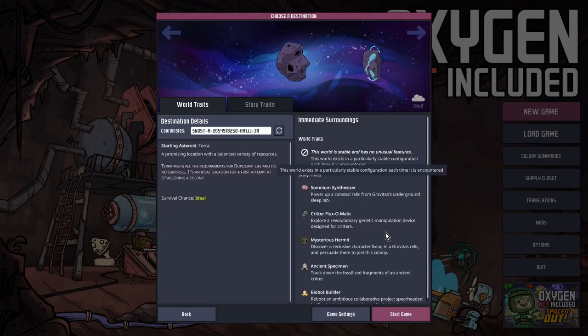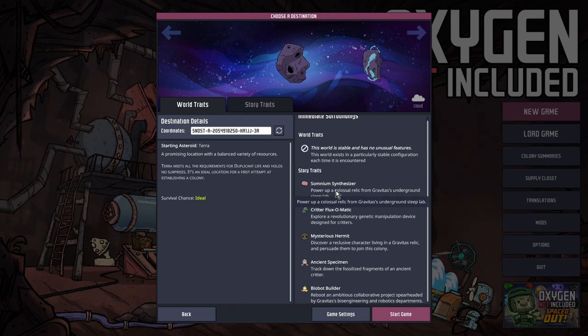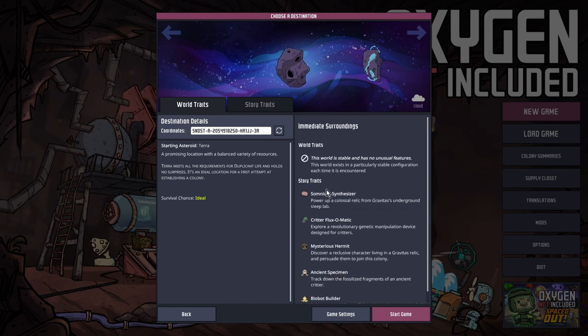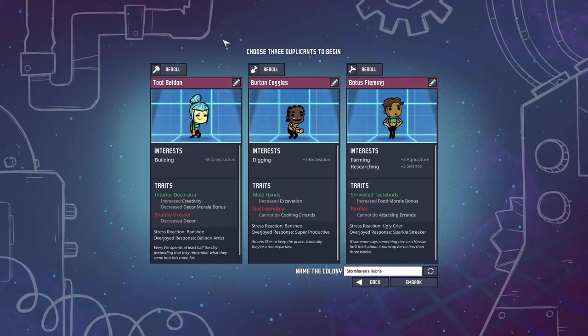We'll go for a standard world with all the world traits. This had a lot of updates since it's been released — they've done a hell of a lot to this game. I've been playing it for years and I'm still no good at it. I have our three starting duplicants: a builder, a digger, and a farmer-researcher. We've got Toot Balden, Burton Coggles, and Botus Fleming. Let's get going.